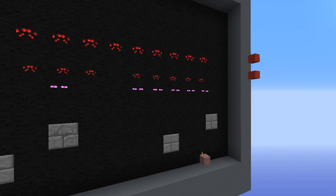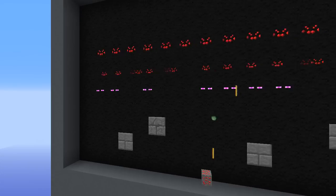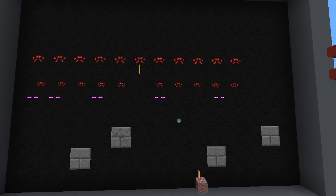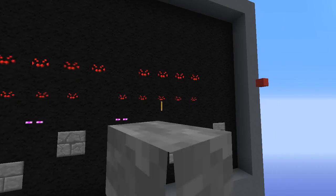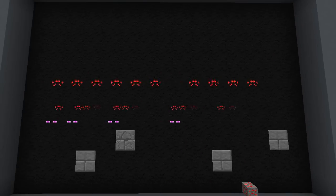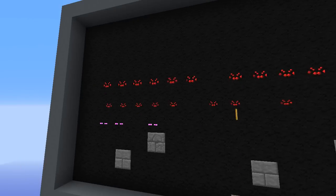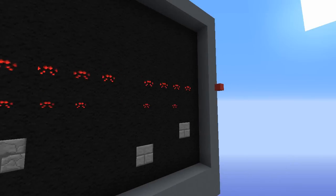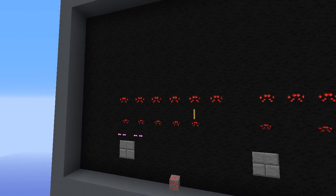This is a 1.8 edition using Redstone magic in your Minecraft world. This is a map courtesy of Redknobst. If you want to check out his channel, it will be linked in the description below, as well as a download for this world so that you can play it with your friends. There is a lives system, a scoreboard system, as well as breaking barriers and firing bullets that the aliens will fire against you.